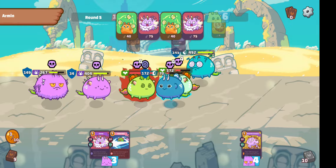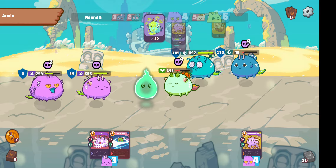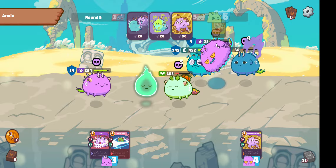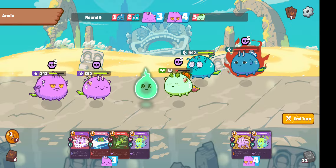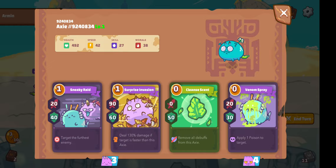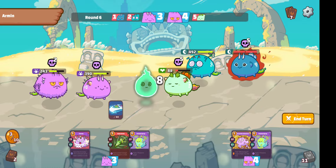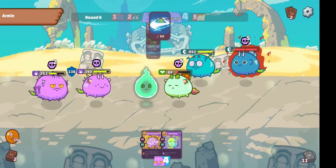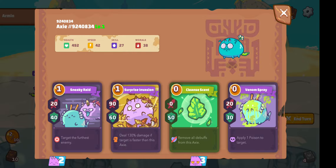This will finish off my Plants. The Oktober Treat was a little bit of a waste here, but it doesn't really matter. As I've said in my previous videos, this deck isn't really that energy heavy — it's more about card draw and applying Poison. Now I will actually start targeting the Mid Axie. He hasn't used his Cleanse Scent at all. He's saving up a lot of cards on his Mid Axie.